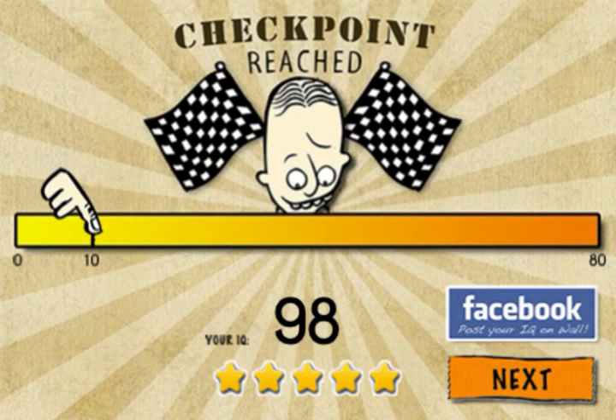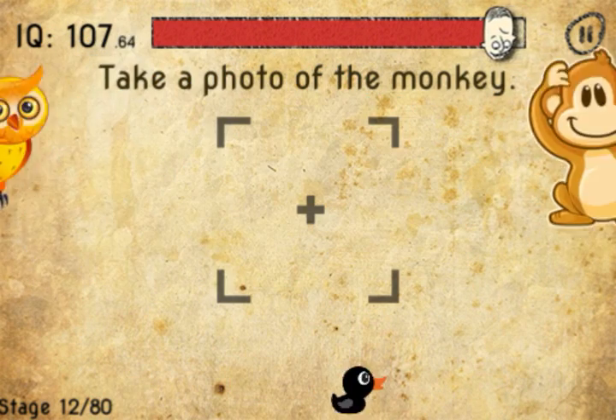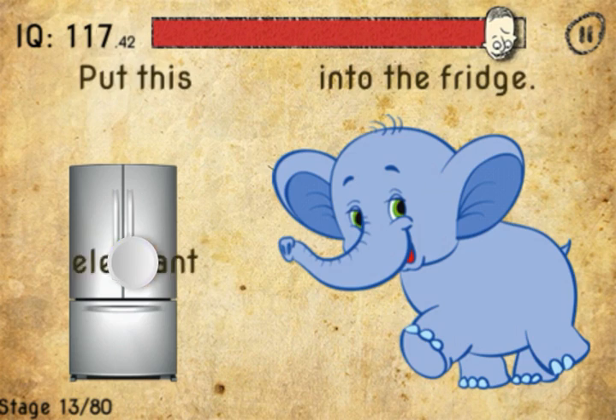You're up to checkpoint 2. Take the lift down — press the down button. Move your device to the right and the monkey will appear; take a photo of him. Now put the elephant into the fridge — you're going to move the word 'elephant' into the fridge.